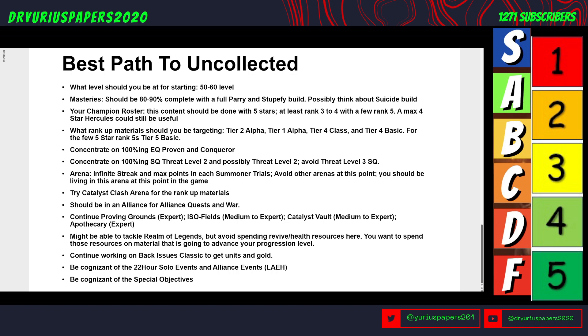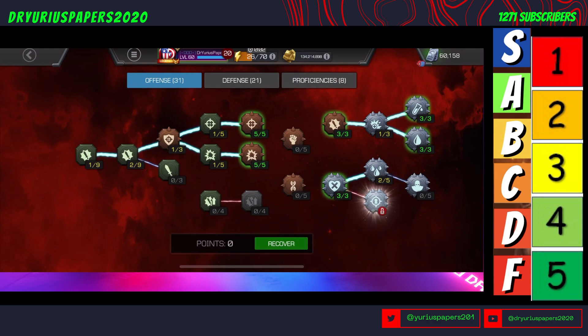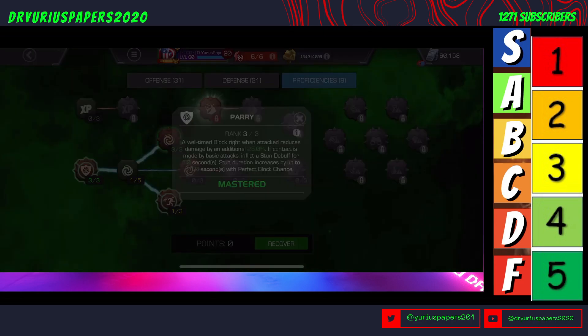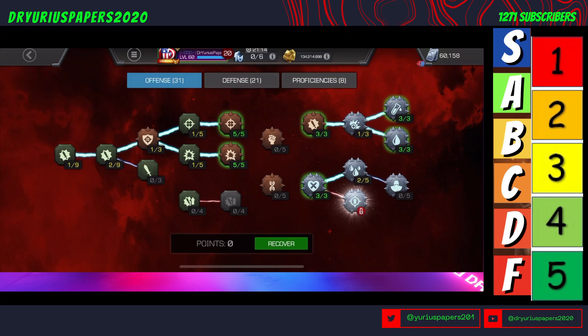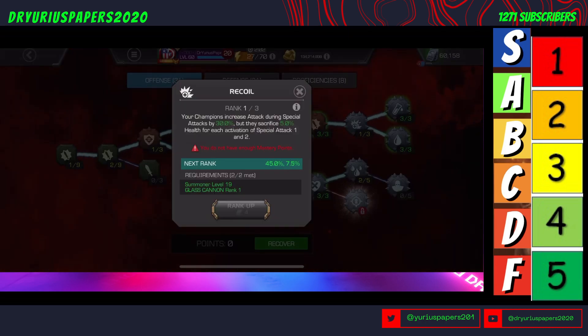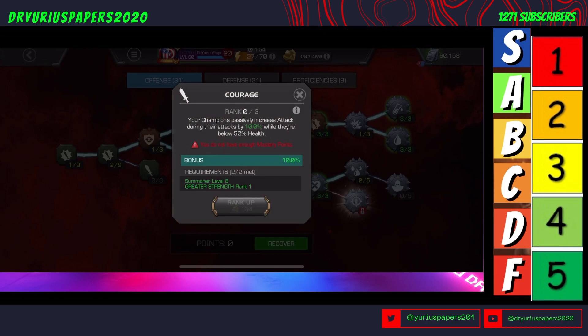I am level 60 — the highest level you can get. Your mastery build should have all 60 points placed: 52 between offense and defense, and 8 in proficiencies. Proficiencies should be done with a full Parry and full Stupefy, three points in each. You should start thinking about making your way over to Liquid Courage and/or Double Edge. If you're not playing with suicides, you don't need Recoil. Think about three levels of Glass Cannon, filling the rest in things like Courage — it increases your attack when you're below 50%.